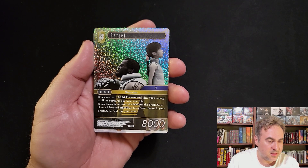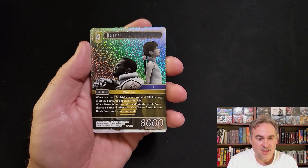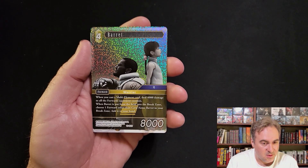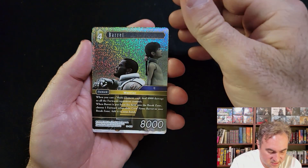Hero Barrett - healing 4k to all forwards your opponent controls, not too bad. Great to be okay against wind, but most forwards your opponents are playing are 5k or more, so you're going to have to ping and ping - it's a little bit situational.